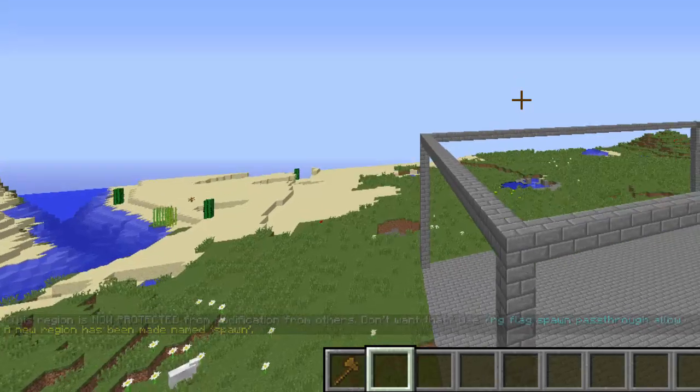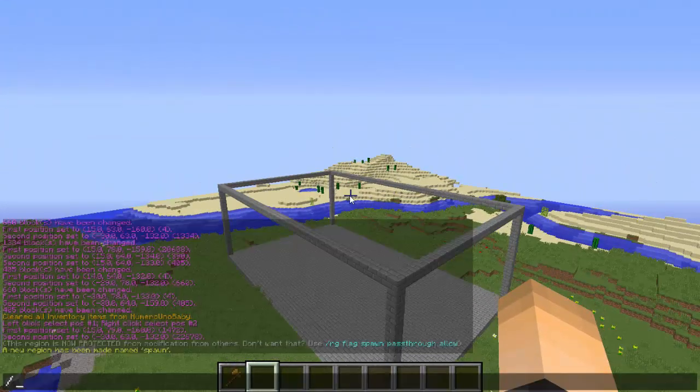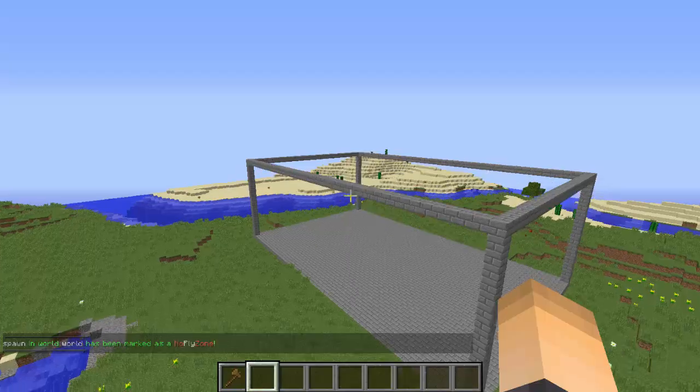Now what we can do is type the command /noflyzone add, then the world name — mine's called world — and then the region name, which is mine called spawn. Bam, there we go, now it has been marked as a no fly zone.